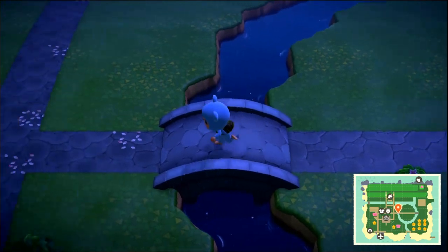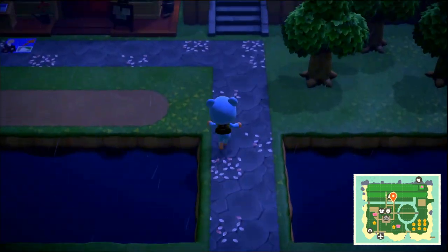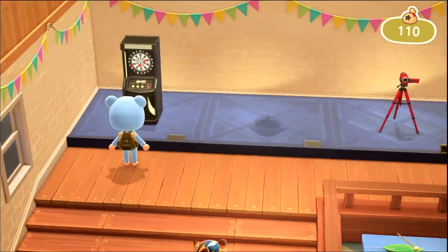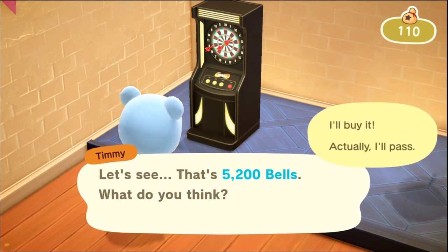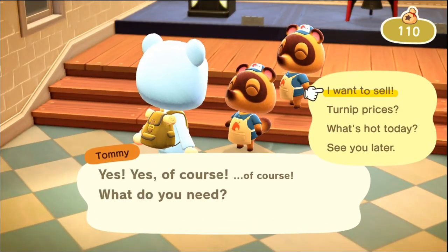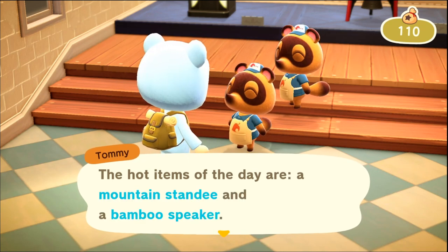We've got some good stuff going in our pockets. I'll probably sell - oh that's true, I could have sold at Able Sisters. It's five minutes too late now. Oh yeah, that's - I didn't even see this! The rocket is 5k, the other rocket is 5k as well. I do have some more tarantulas in my house that I could sell. Mountain standee and bamboo speaker.